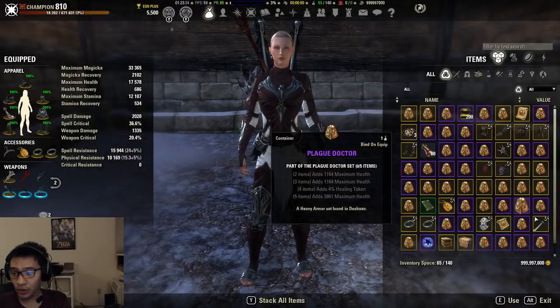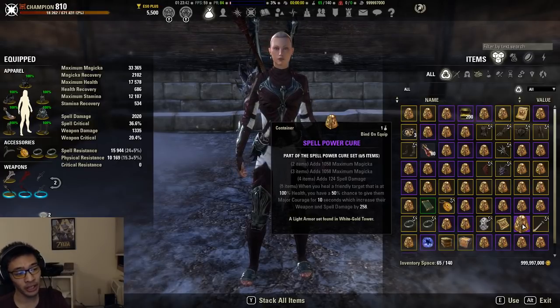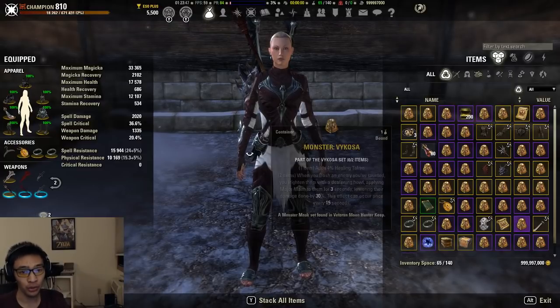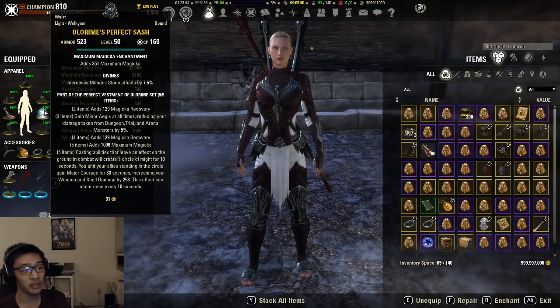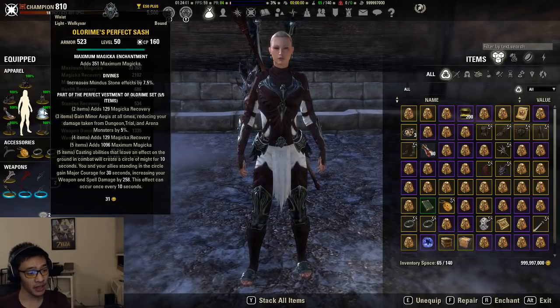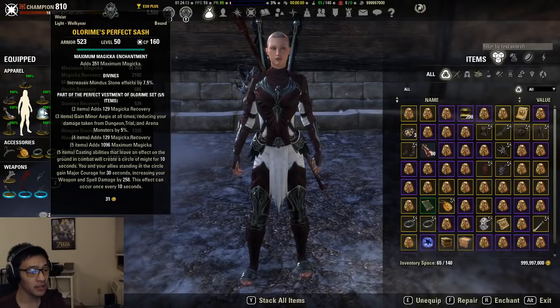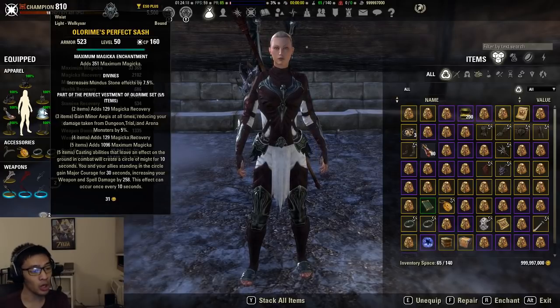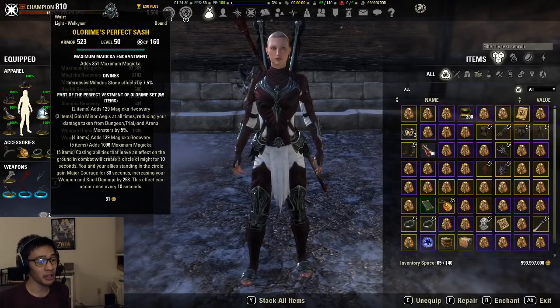Looking at the two-, three-, and four-piece bonuses: Spell Power Cure gives max magicka and spell damage — more resources and stronger heals, but no additional regen. Olorime gives magicka regen on the two- and four-piece. Olorime does have one really nice bonus: the three-piece Minor Aegis, reducing damage taken by 5% in dungeons, trials, or arenas. As a healer, some form of survivability is pretty important.